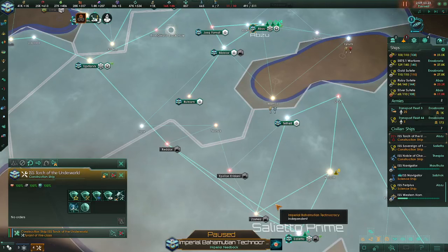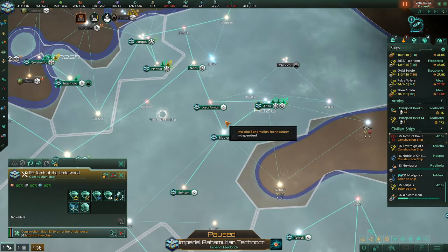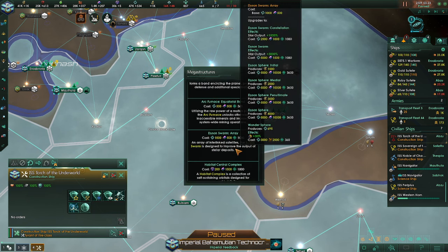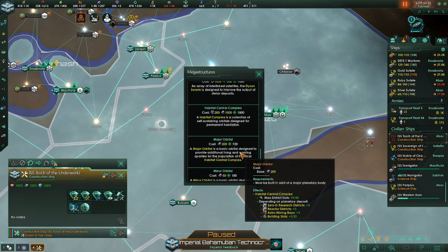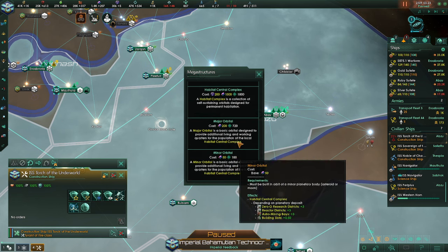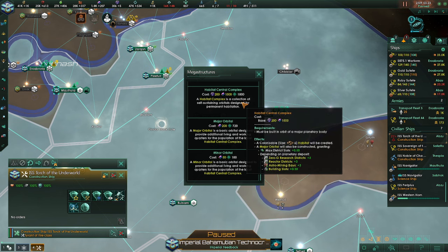Hey folks, I'm Philly B and welcome back to Stellaris. We are here with the Imperial Bahamutian Technocracy and I have figured out how to make habitats. A little lesson for you all: you click on your construction ship and click on build megastructure. It says build habitat central complex, major orbital, minor orbital. I was doing these, but you need the central complex to be able to build anything.